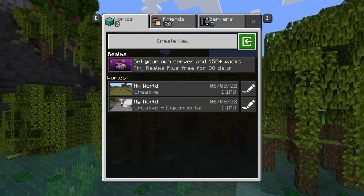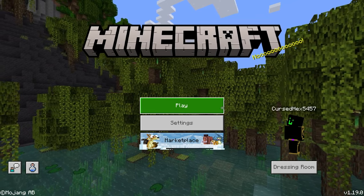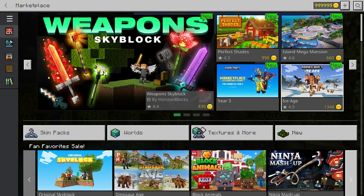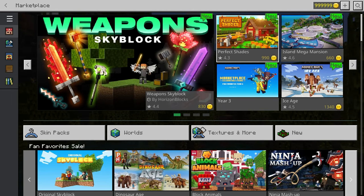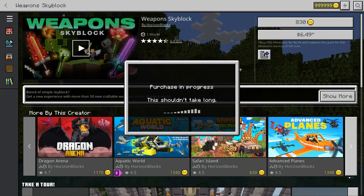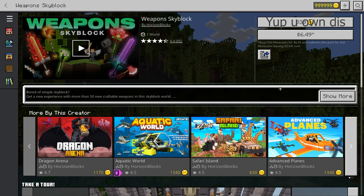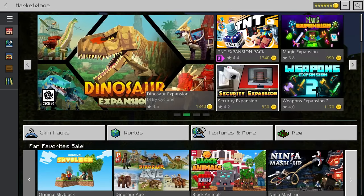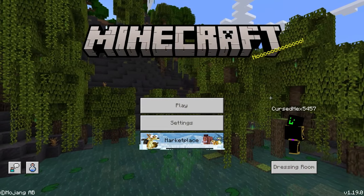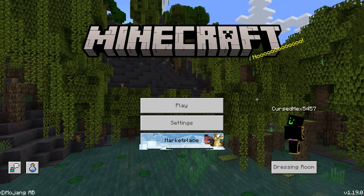If you get the pop-up, that means they have given you the mine coins — that's why they're asking if you like the game. Go to the Marketplace and there are your mine coins; it actually works. This is the latest update, 1.19. Just to prove it works, I'll click purchase — and there you go, now it says you own this item. Hope you guys enjoyed, like and subscribe!